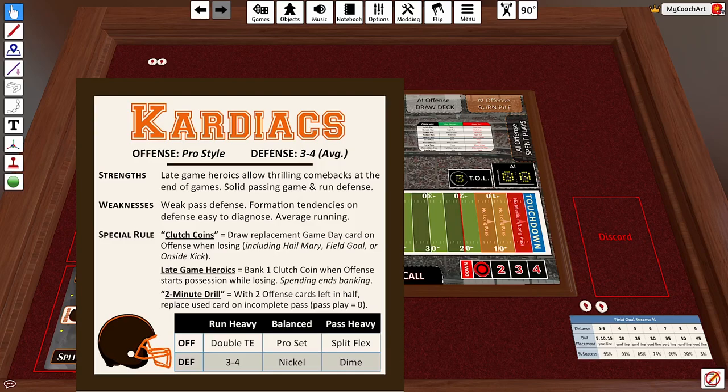They have three special rules that all kind of come together at the end of the game in the late half to help them overcome a small deficit: clutch coins, late game heroics, and the two-minute drill.